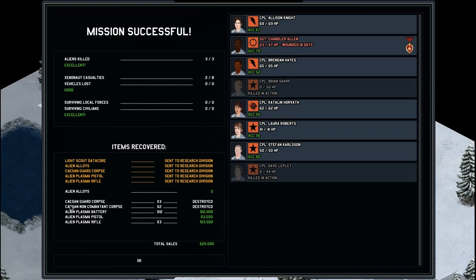Unlike the original XCOM or even the new XCOM by Firaxis, when you recover an alien corpse they are destroyed at the end of the mission. You do not have to go and sell all but one of the alien corpses just to do research on it — you can conduct research without having to keep any alien corpses in your base, so you only recover things that are actually useful.